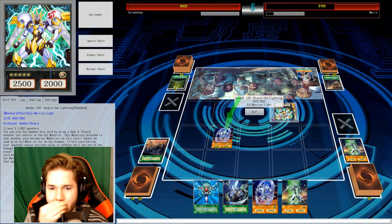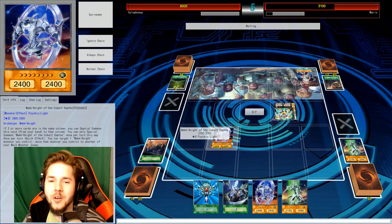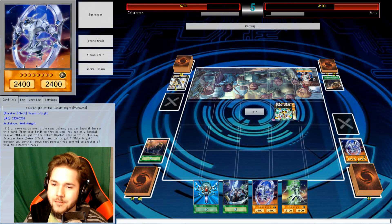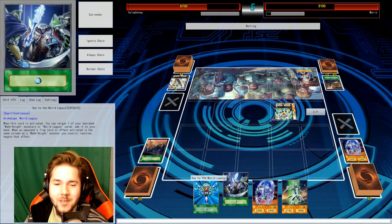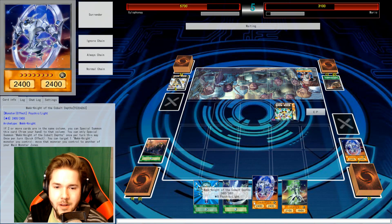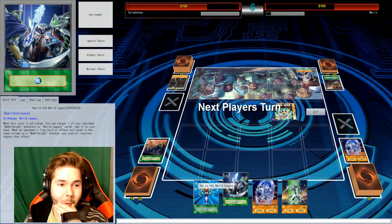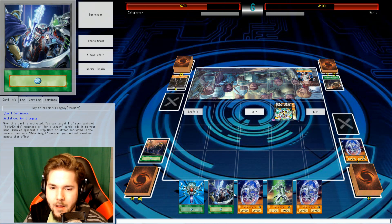Good old Utopia going into Lightning. You attacked me — I'm stronger than you, so I'm obviously going to win this fight. 5,000 damage. Get all Utopia. I'll activate this, adding another Noble Knight to the grave, and add my Noble Knight to hand.